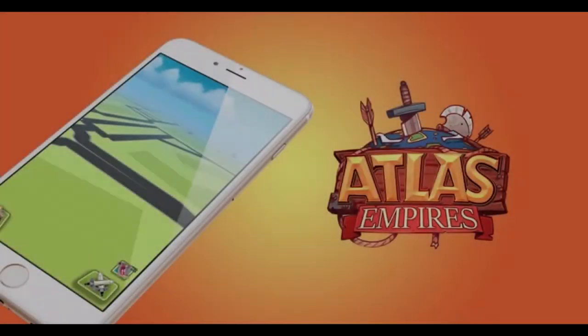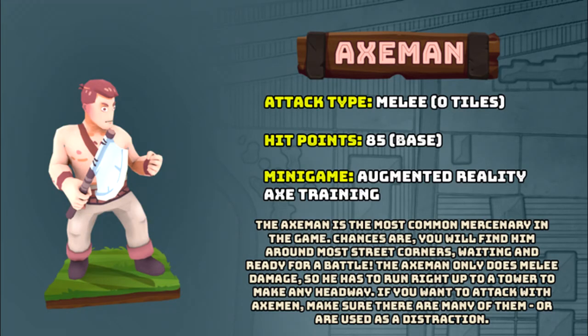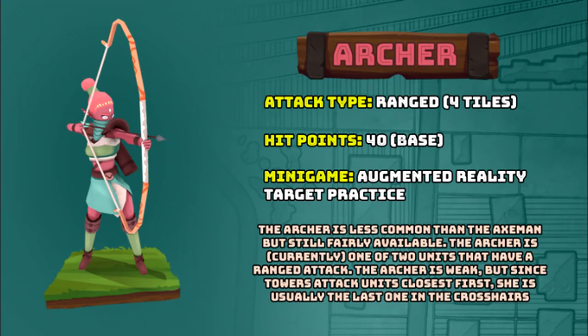There will be four different mercenaries in the game. The first is the Axe Man, who is going to be the most common mercenary — you'll find him pretty much anywhere. The Axe Man only does melee damage, so he'll have to be close to whatever he's attacking. Make sure you have plenty of them as they have a relatively low base health stat and will likely be the first to die in battle. The next is the Archer, who is a little less common but still fairly available. She is one of two units with a ranged attack. Given her lower base health stat she's weaker, but her range attack means she'll likely outlast the Axe Man.